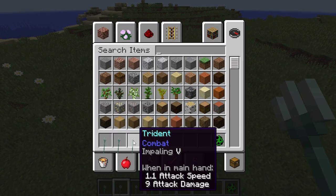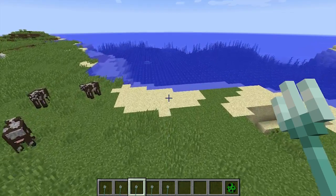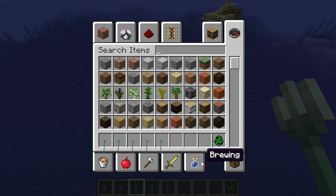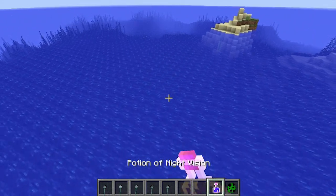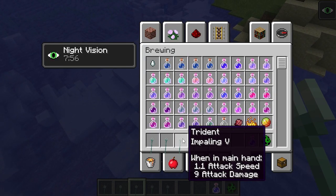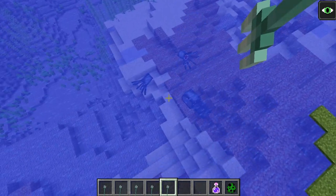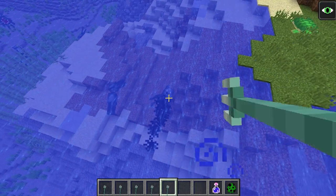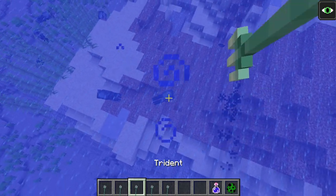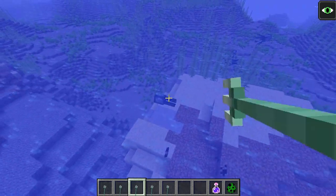Next up let's talk about Impaling. Impaling is actually for sea creatures other than turtles — you can kill squids and things like that. Let's get some night vision and find a squid. With a regular trident it takes about two hits. With Impaling 3 it killed it in one hit — that does a lot of damage.